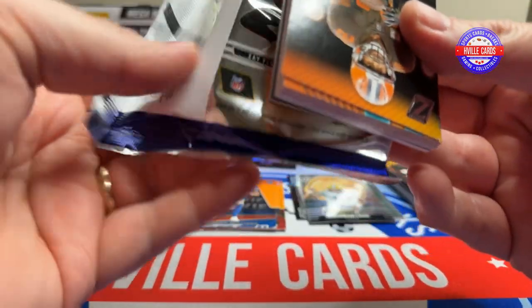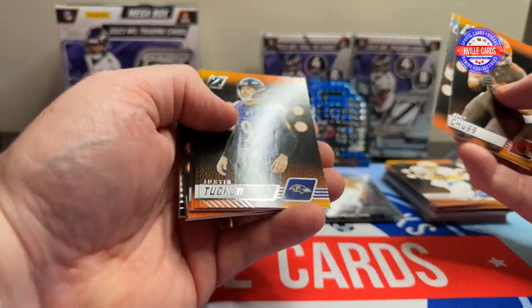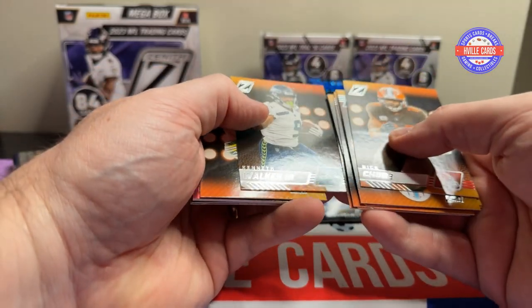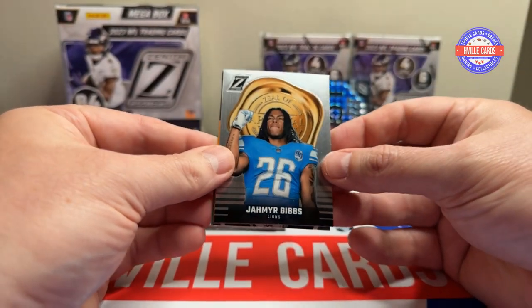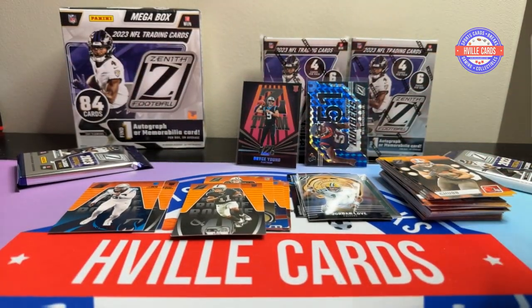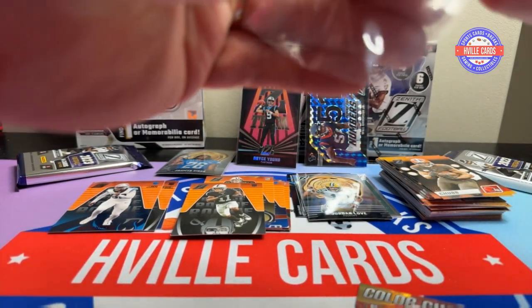If you had to guess before we even open one up — how many mems am I getting? How many autographs? I'm going to guess three mems, zero autographs. We've got Nick Chubb, Tyreek Hill, Justin Tucker, Mike Evans, Dalton Schultz, DeAndre Swift, Stefon Diggs, Jimmy Garoppolo, Kenneth Walker III, Christian Watson. There is our first mem card — Debo Samuel. Doesn't look like it's numbered. A Jahmyr Gibbs Zeal of Approval, a Jake Haener rookie, and a Trey Tucker. And Color Guard as well.